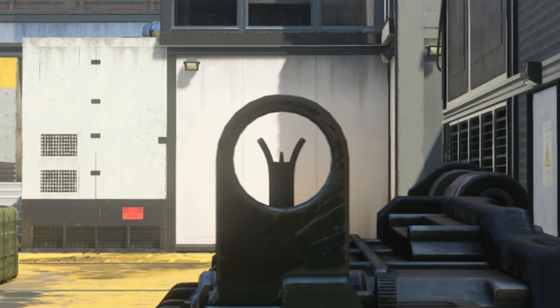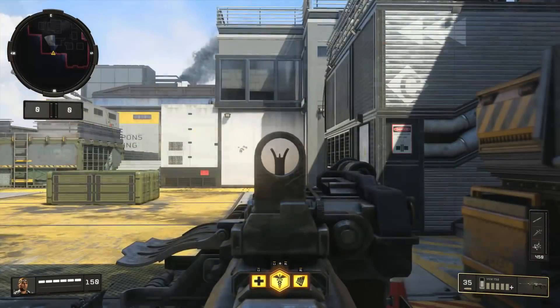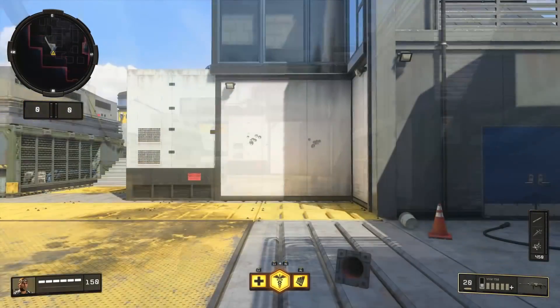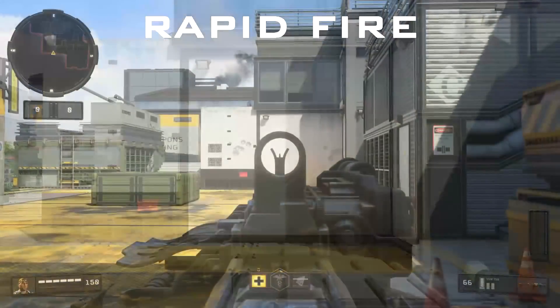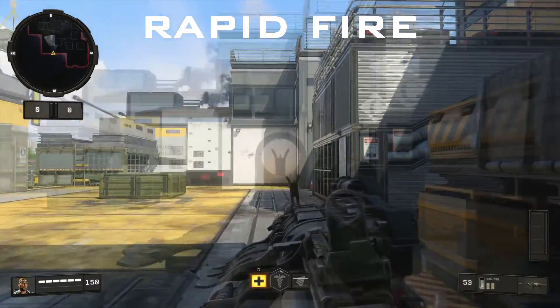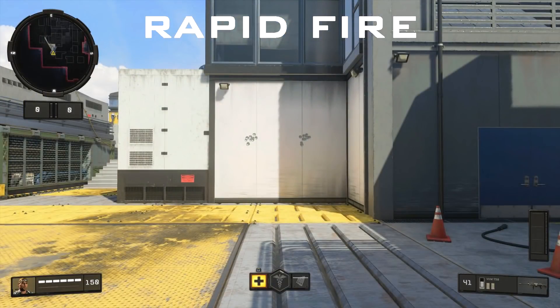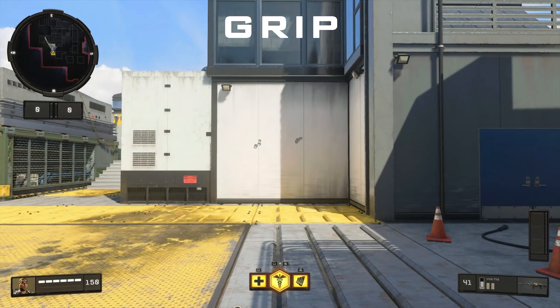This brings us to recoil. As you can see, the VKM is very accurate — it does bounce around a little bit with some side-to-side and slight vertical bounce, but generally speaking you're going to be able to remain quite accurate even at longer ranges. With Rapid Fire there is a little more bounce, but not a massive difference. You still maintain quite good accuracy. With Grip attached, it is practically pinpoint accurate.